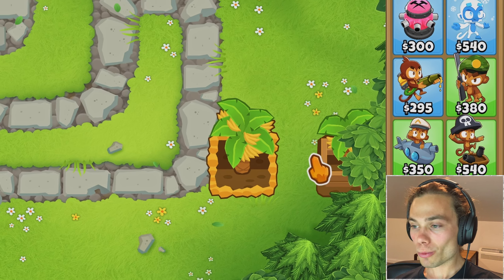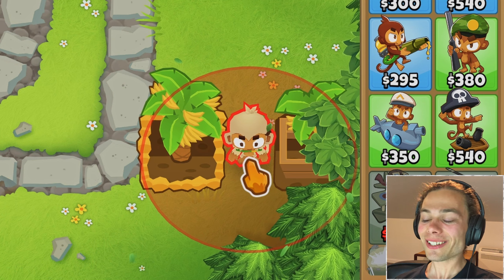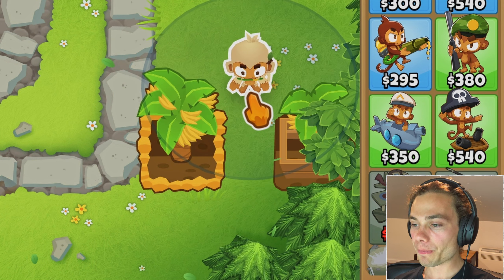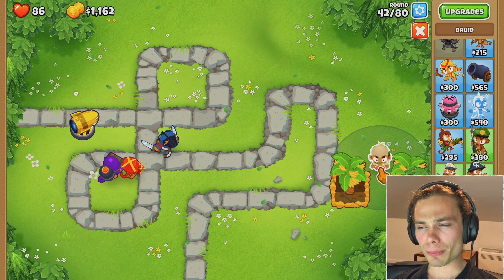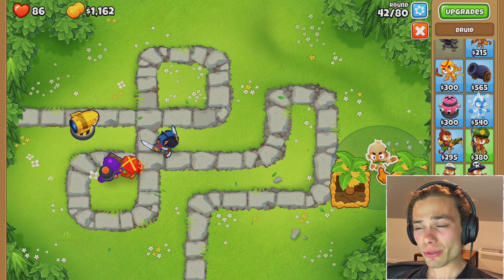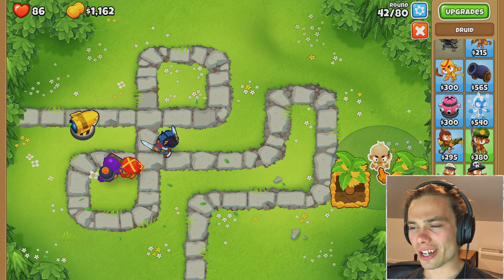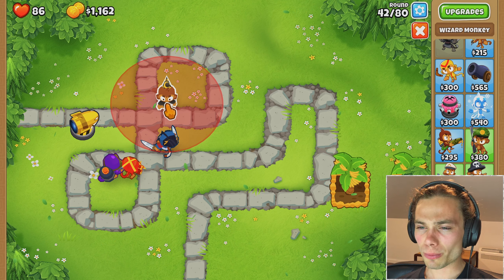A second banana farm there, and can I fit a druid in there? How can you not fit a druid in there? It is the widest gap in the world. I was just about to get a druid but then I started having flashbacks to all the times the ceramics have just steamrolled me and so I'm wondering, do I get a sniper? Actually, I've been talking about it the entire time — I'm just going to grab a wizard first and that should be good.